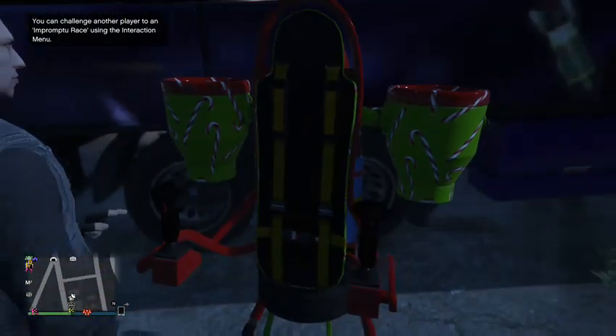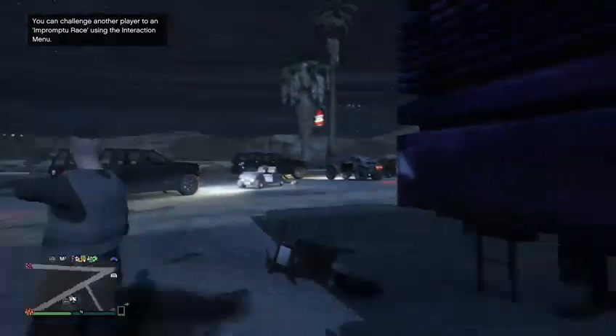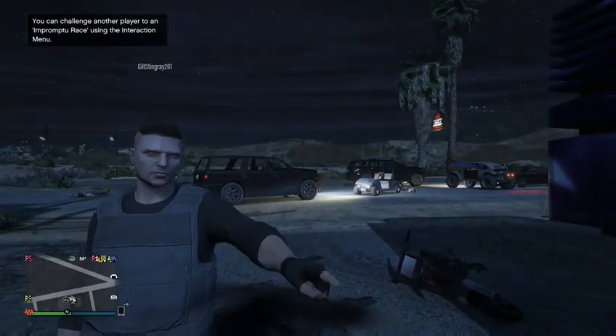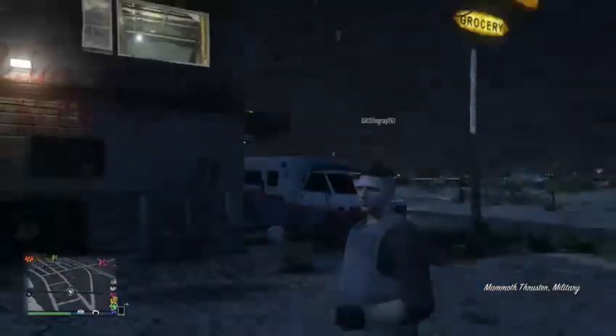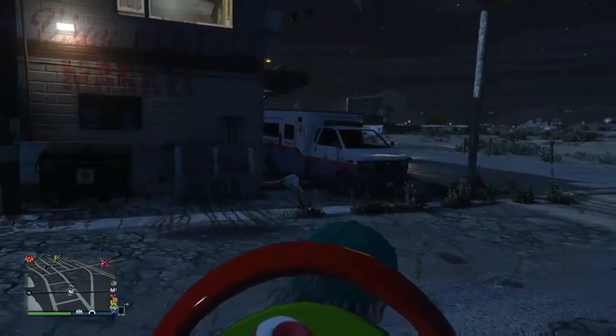What you want to have first is a facility, and then you'll want to buy this jetpack here that Cody is pointing at frantically. Get on the jetpack, start her up, and go up to the window.